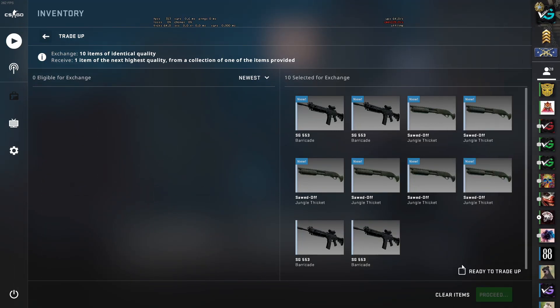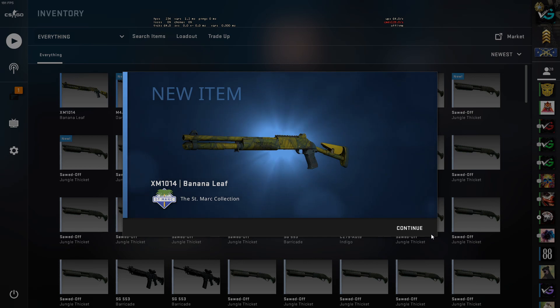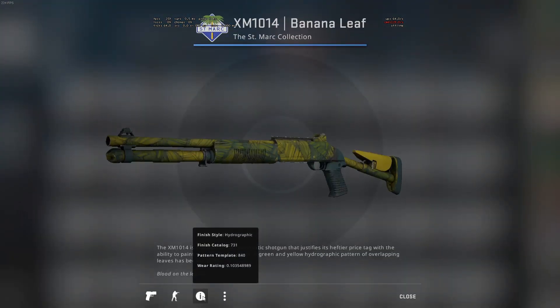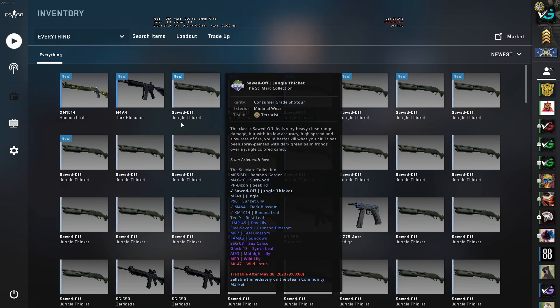You can also interchange between the SG and the SSG — we're creating the scouts for those that know. Another St. Marks skin; this is probably going to be minimal wear. I'm still trying to learn the floats — 0.07 is minimal wear, and 0.15 is still field-tested.